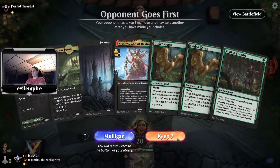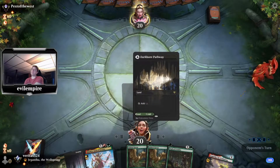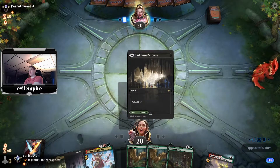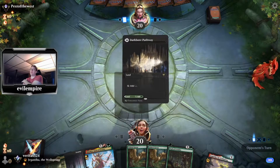I'm pretty much bound to keep any hand that has Gilded Goose and Trail of Crumbs — it's a nice little engine. You run out of food quick but it is a little engine that could, making sure you hit your land drops.